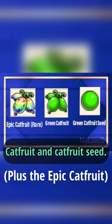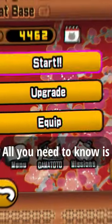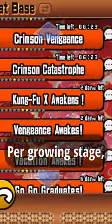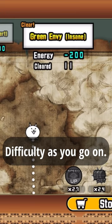This is how you get the green cat fruit and cat fruit seed. All you need to know is that growing green stages occur every month. Per growing stage, there are three levels which have a harder and harder difficulty as you go on.